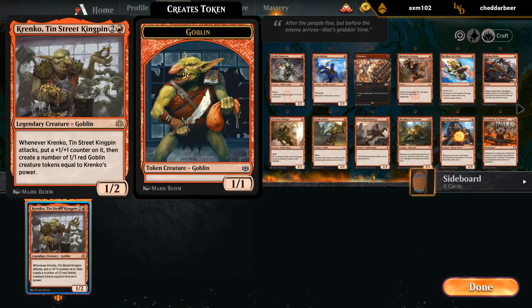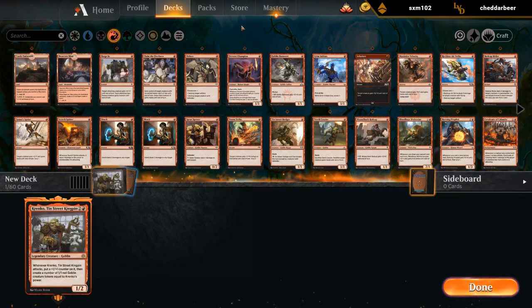So how do we build around Krenko? Whenever Krenko, Tin Street Kingpin attacks, put a +1/+1 counter on it and then make a number of 1/1 red goblin creature tokens equal to Krenko's power. So pump spells work well with Krenko, as do ways to give it haste.